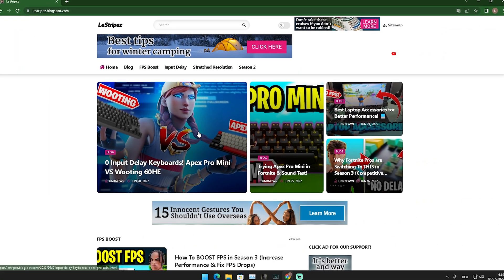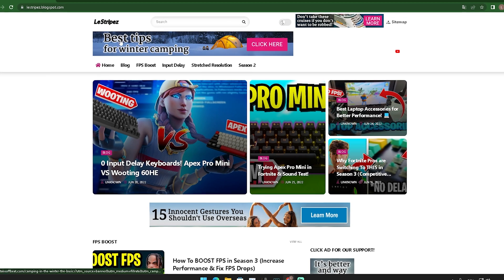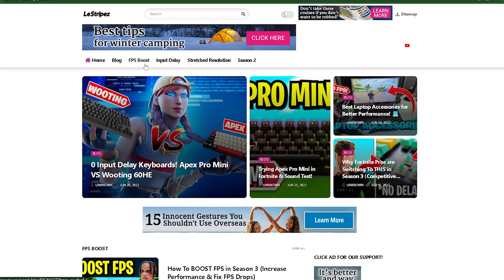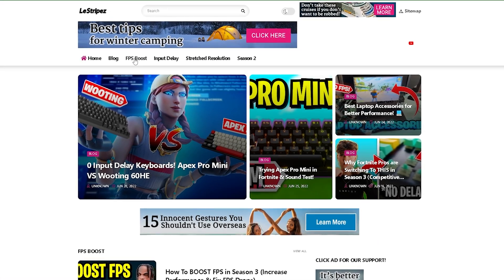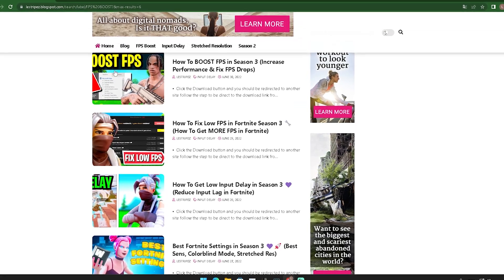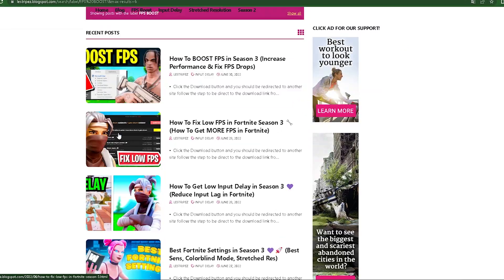What I want you to do first is click on the first link in the description where you can find my website. At the top we have FPS boost, input delay, and stretch resolution — we're obviously going to click onto FPS boost. You should then get redirected to a new page where at the top should be a post with exactly the same name and thumbnail as the video you're watching right now.